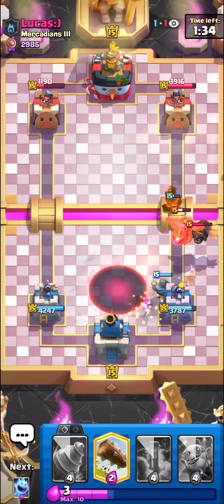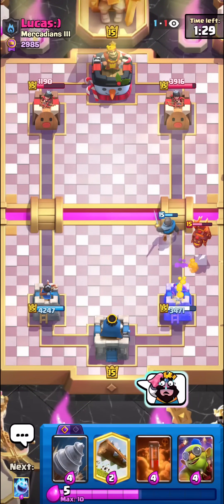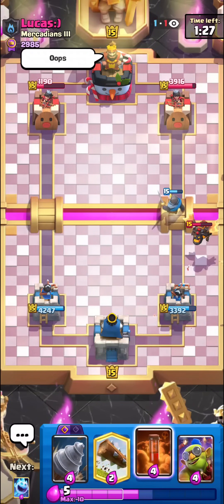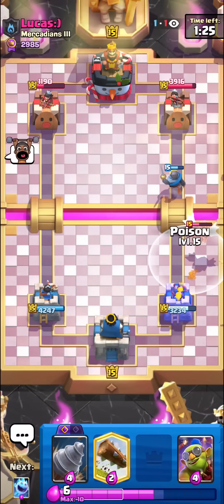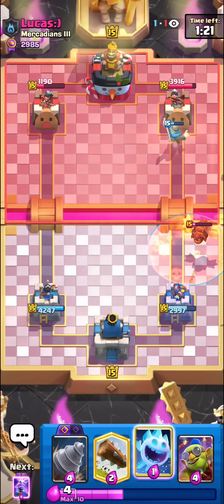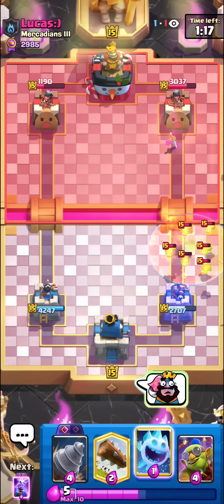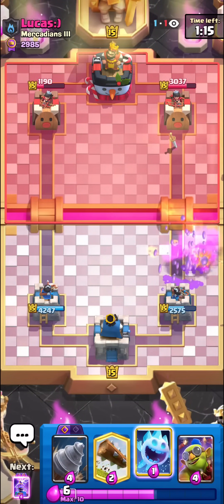The Knight misplayed a bit, but he also failed the Zap — our Tower's going to kill the Inferno Dragon. A misplay for a misplay, I'll take it. Overall we should be okay now. We can Poison here; if he tries to go for a Balloon, we have our Tesla pretty much back already. I thought I just died, but we're fine.